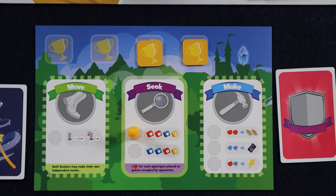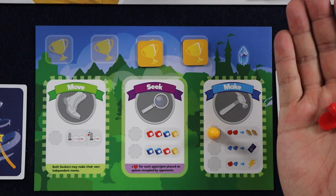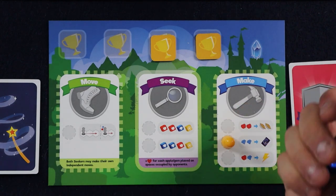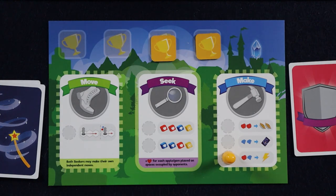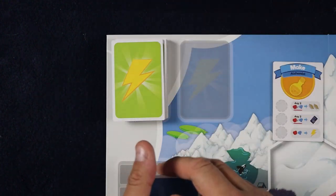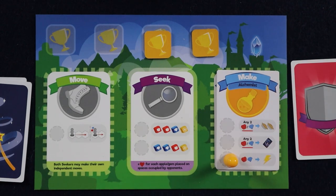The last action section to talk about is the make actions — these for the most part are pretty simple. This action space allows you to remove two apples from any space or spaces occupied by your seekers to gain two pies. This action space allows you to remove two gems in the same way to gain a magic spell from the top of the deck — there is no limit to the number of spells you can have. And lastly, you can power up: remove one apple and one gem to purchase a power up tile for the move or make actions. Take the top three tiles of either power up deck, select one, and return the rest face down to the bottom of the deck. Then place your chosen tile on top of the corresponding section of your player mat — these tiles permanently improve the action for the remainder of the game.